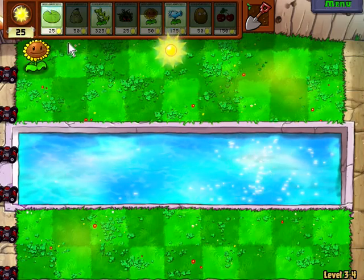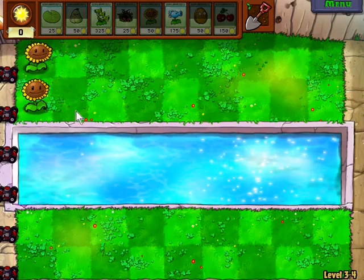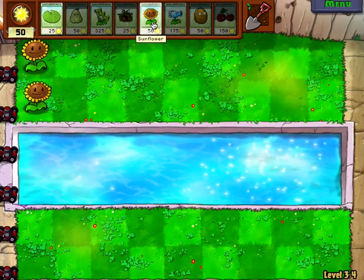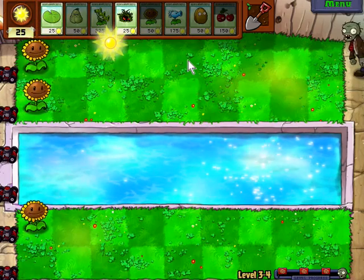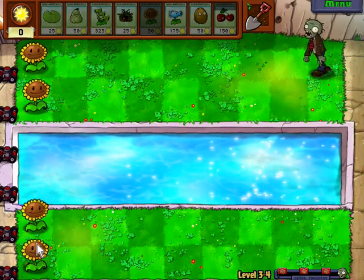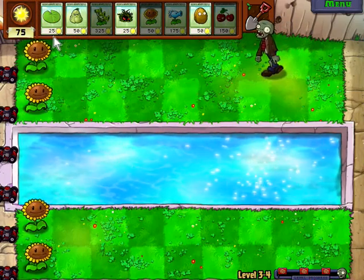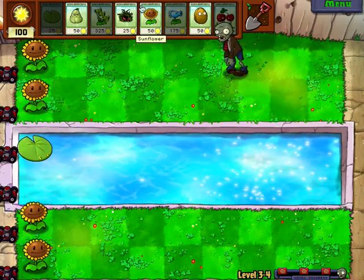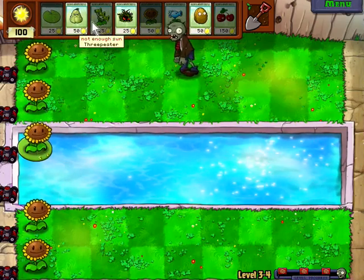Good old sunflowers — you never get old of sunflowers. Also, squashes are really good too. I just like using them as an alternative to the potato mines. I know that potato mines are cheaper, but in the end the squashes are just better. You end up having a lot more uses for them later in the game than the potato mine.